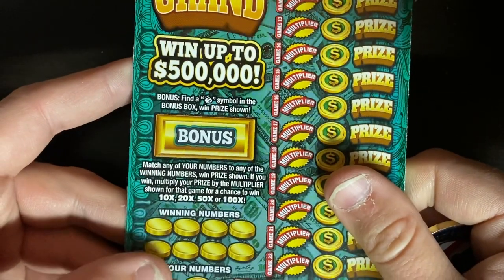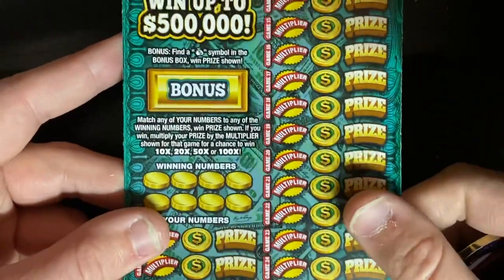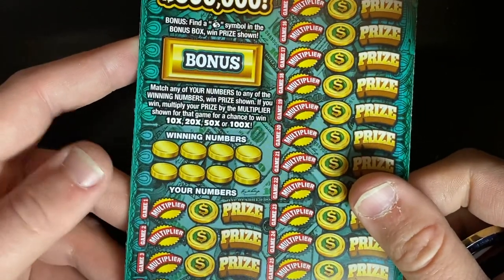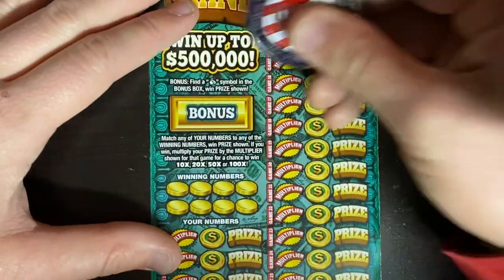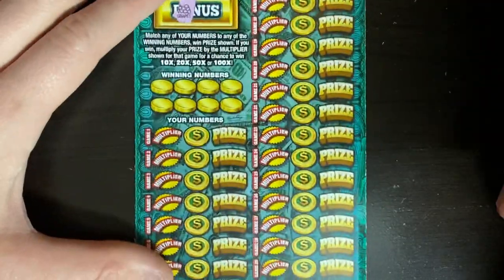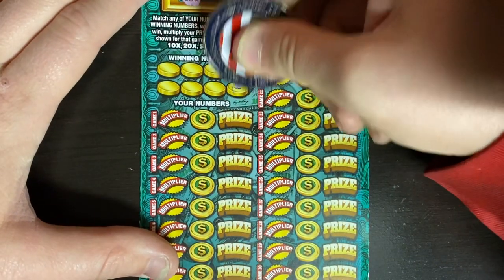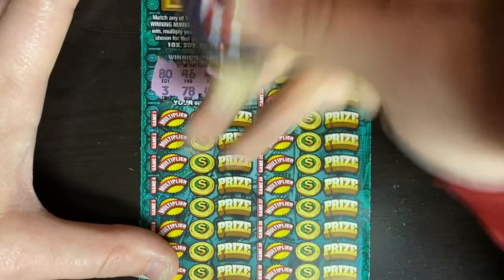Next we're going to do the $500 Grand, ticket 007, odds 1 in 3.60. Looking for a money bag in the bonus — we've only found it like twice and both times it was $20. Otherwise you're looking for just a matching number; if you match something you can multiply it up to 100 times. We don't see the money bag — we got some grapes. So looking for some match-a-roonies — 40s.